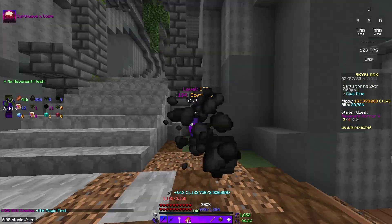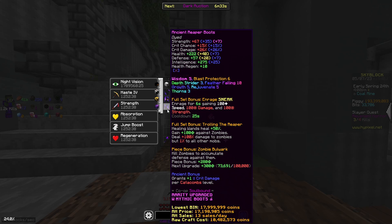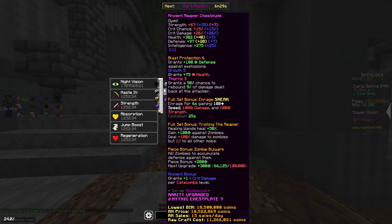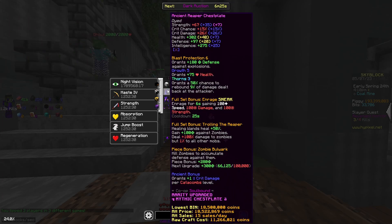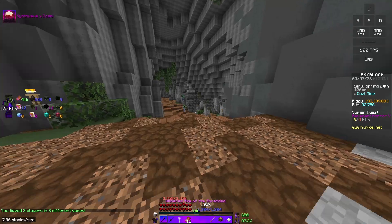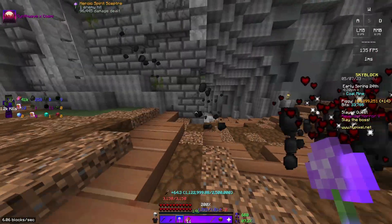What you want for this method is going to be a Warden Helmet, full Reaper Armor, an Axe of the Shredded, and you want high kills on your Reaper Armor because this method needs you to have relatively high EHP. You also want a Wolf Pet for the extra Combat XP because it helps.